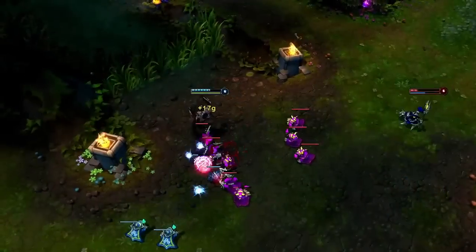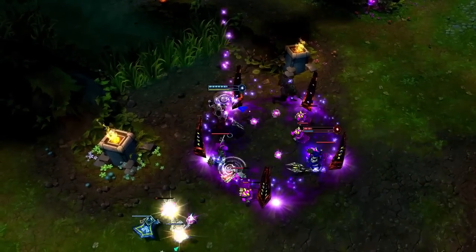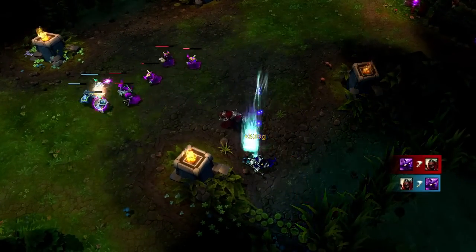When fighting versus skillshot champions, make use of Living Shadow's second activation. Vhagar thinks he'll land Dark Matter, but Zed swaps places with Living Shadow to dodge it and closes in for the kill, picking up a quick 300 gold.